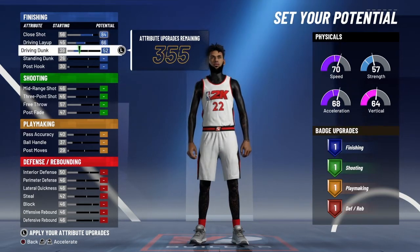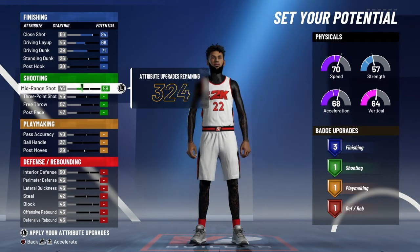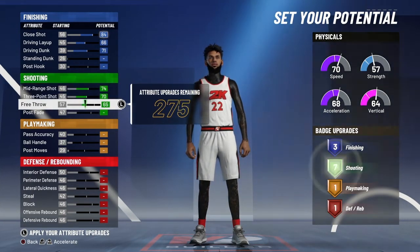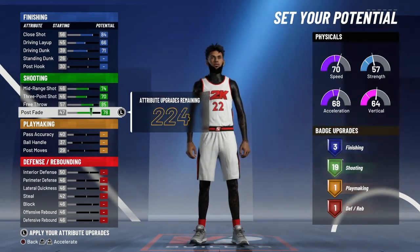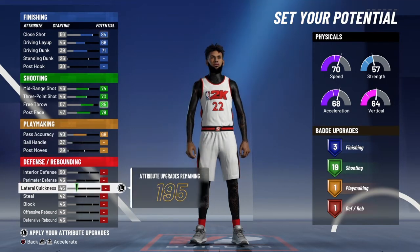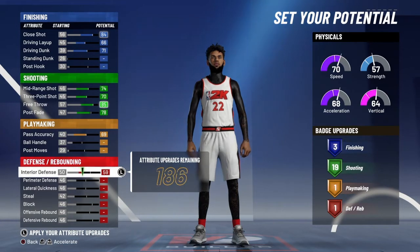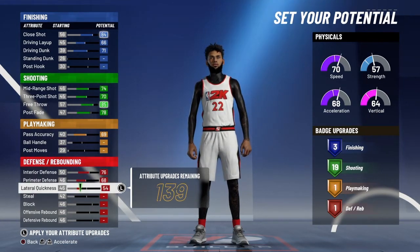You wanna have a 64 close shot, 66 layup, 71 driving dunk. You wanna get all your mid-range, your three up, your free throw up, and you wanna have a 78 post fade — that's important. To have that 19 shooting badge ability. You wanna have a 69 pass accuracy so you can get your passes out. Then you just max your defense.